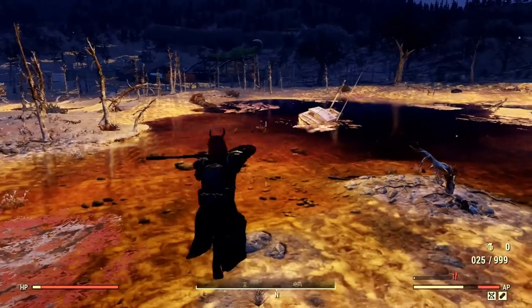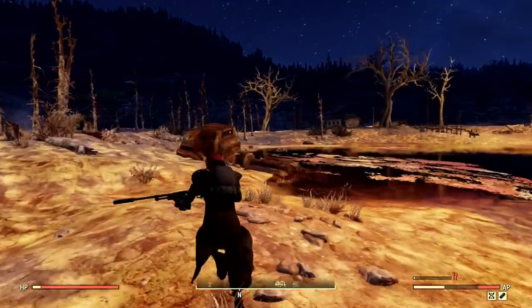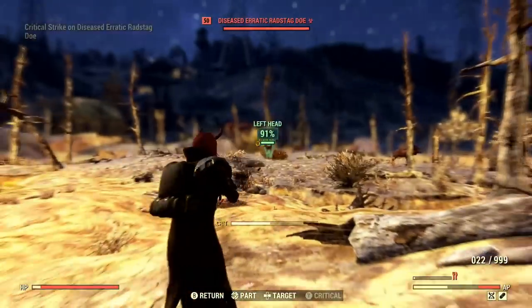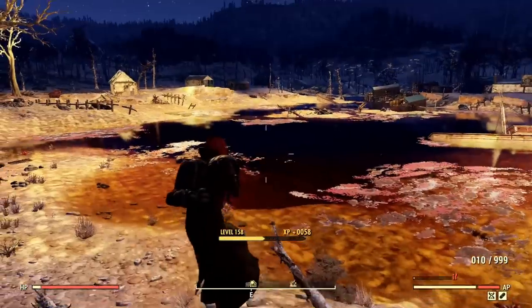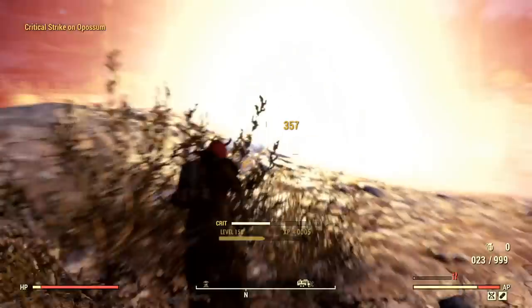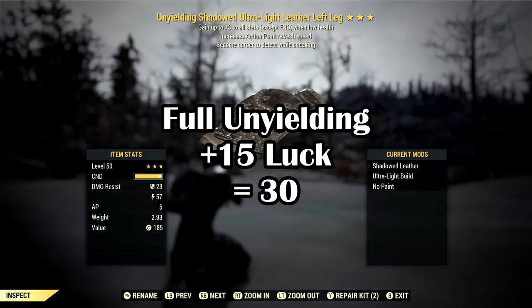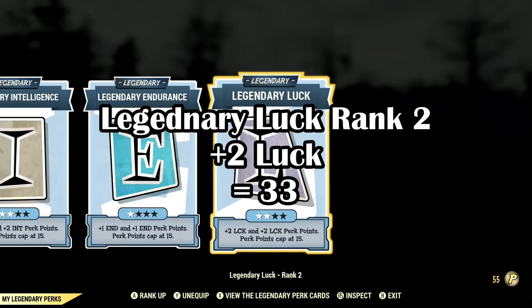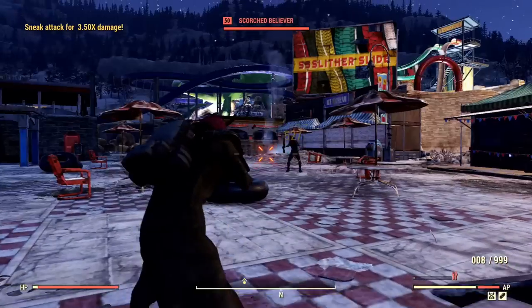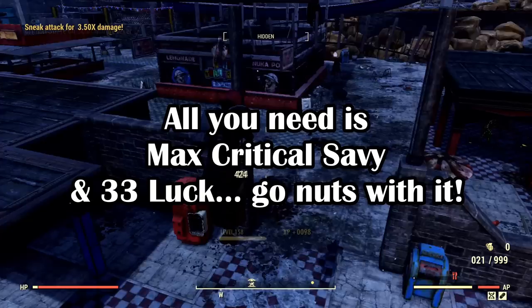Now, how do you get to 33 luck? Unfortunately, for most players it's not possible without a low-health build, because you absolutely need to be wearing and benefiting from a full set of Unyielding armor. The way I achieved 33 luck is by first having my default luck stack set to 15, then equipping a full set of Unyielding armor, then the Shielded Raider Harness under-armor for a plus-one to luck, and finally the Legendary Luck perk card for the extra two points — bringing me to a total of 33.